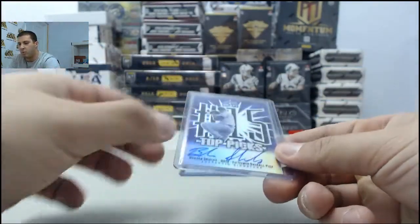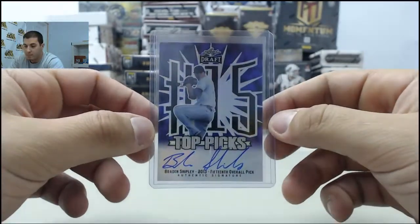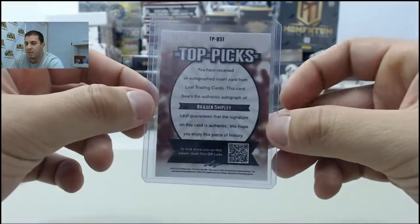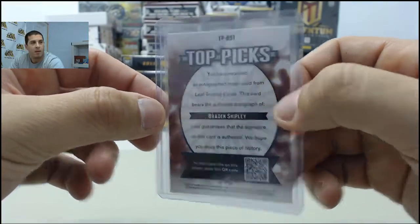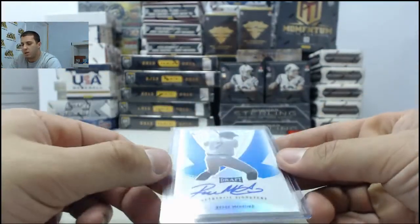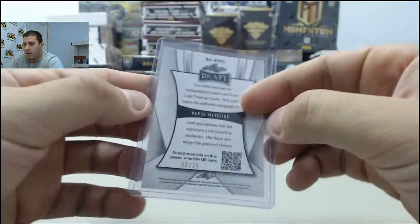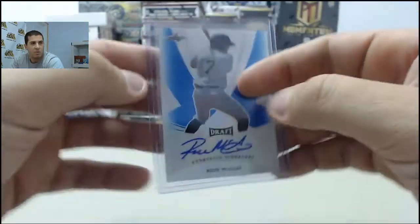We have a purple — looks like a Top Picks purple auto of Brayden Shipley, and that is number 21 of 25. Brayden Shipley. Got a hometown boy here — Reese McGuire, blue. That is number 23 of 25. Reese McGuire, blue auto.